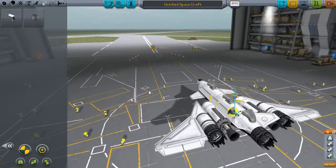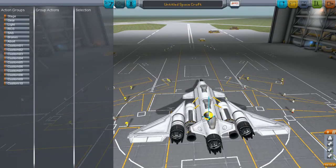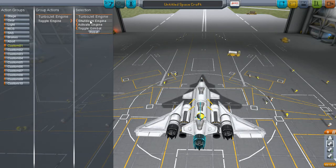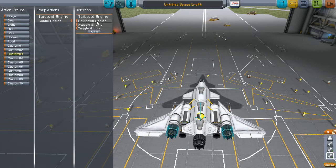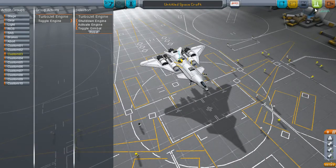Okay, now before we take it out and test it, we should go into action groups and set up how these engines are going to function. So custom one, we'll do this one, and that will be toggle engine. Custom two, we want these — toggle engine. And then custom three, we'll want the re-entry jet engines, and then we'll toggle engine on that too. So hopefully this works. We're going to find out.